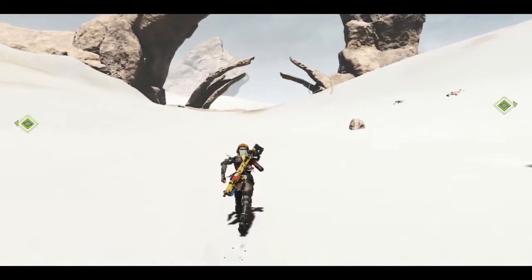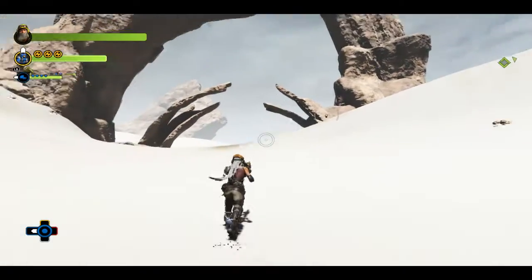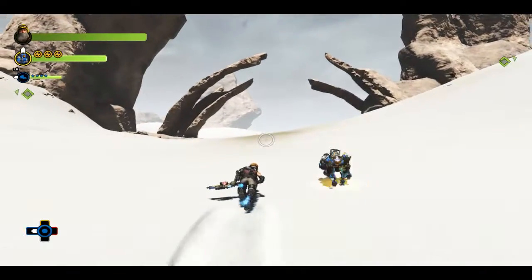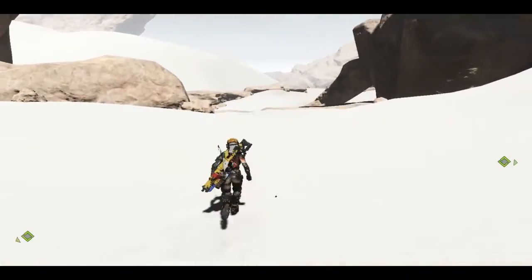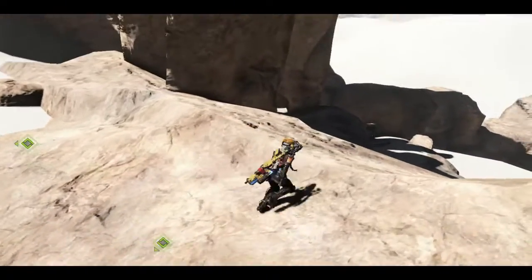Howdy everybody and welcome back to Let's Play ReCore. I'm Nye. Hi Mako, we're lost in the desert. I wouldn't say lost, I have a map. A giant piece of white with 'you are here' in the middle does not constitute a map. But it's not a giant piece of white, it's a very contoured and dedicated piece of white.